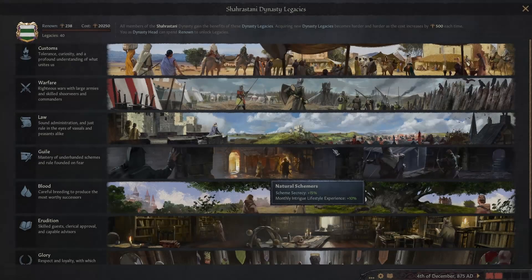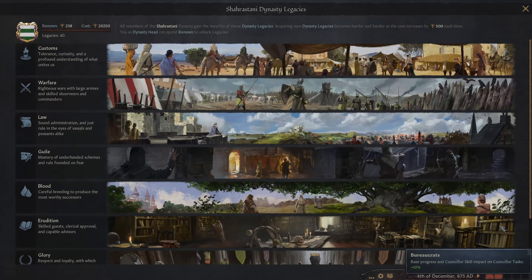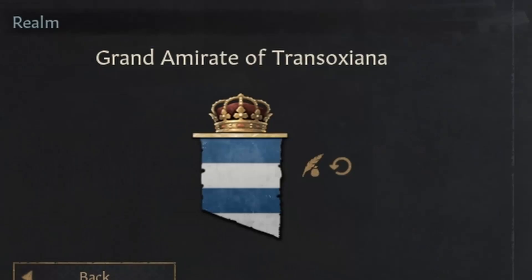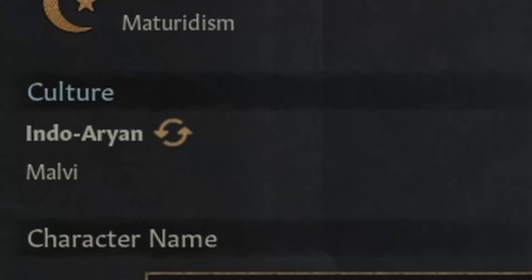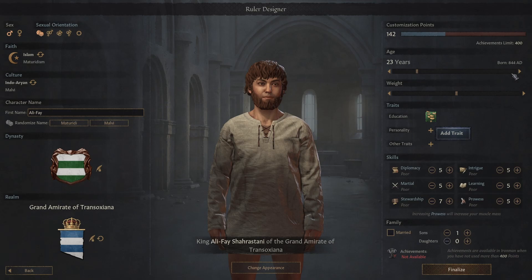You would be able to cheese your way to unlocking all the dynastic legacies in the first couple of years. So that's what we did — started in 867 with the kingdom of Transoceana, made a custom character with Melv culture, gave him a son, and got to work cheesing our way to the top.